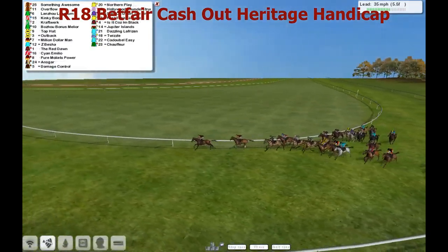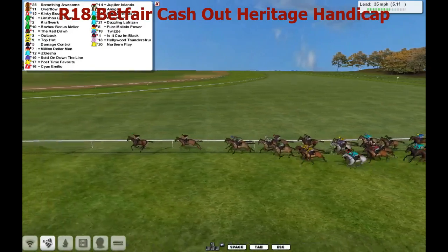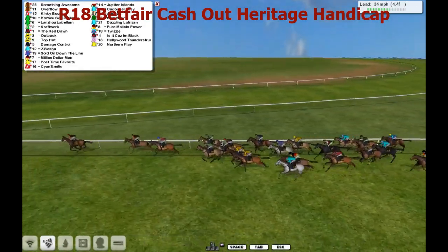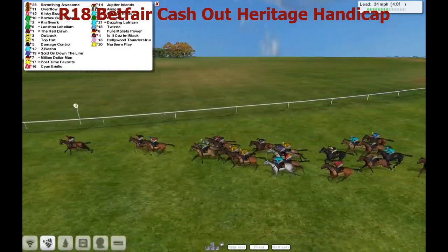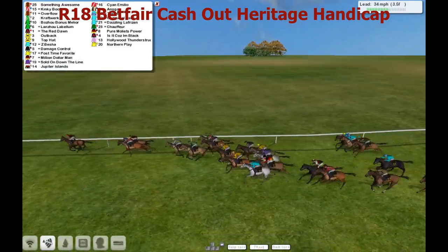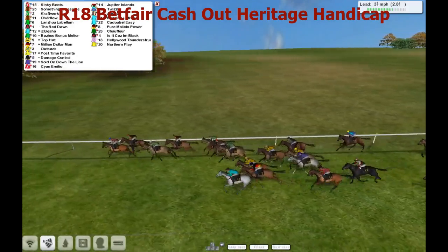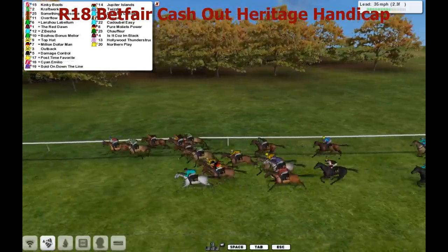Oh, we come into this killer of a turn. Where's the favourite? The pre-race favourite — it's not on screen, it's back worse than midfield. It's flying here, something awesome. This leading group have got a really handy bonus getting around that bend in front. Something Awesome leading by 2, 2.5 to Kinky Boots and Overflow. Craftwork coming out of the pack, and also there is Labellum. The Red Dawn, Zabesha, Bonus, Melior, Top Hat, Million Dollar Man. 2.5 furlongs to run.